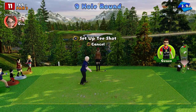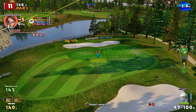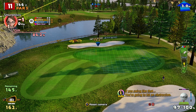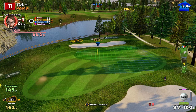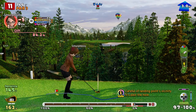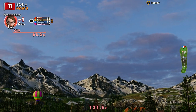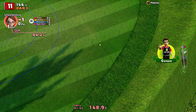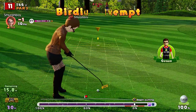Hole 11, it's a par 3. Downwind, downhill. 9-iron's enough? 8-iron's the shot. It's so close we can get it. Didn't get a spin on it. My hand got off — no, it's just stopped. Just stopped.